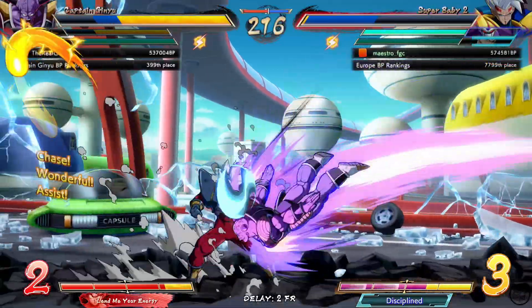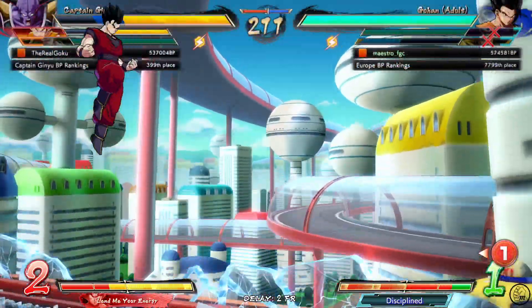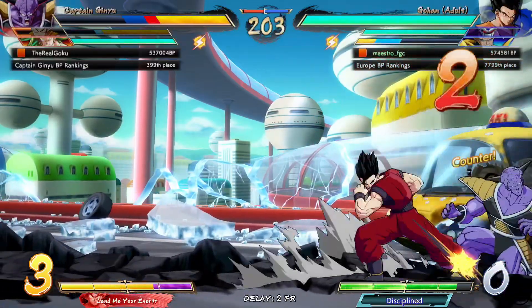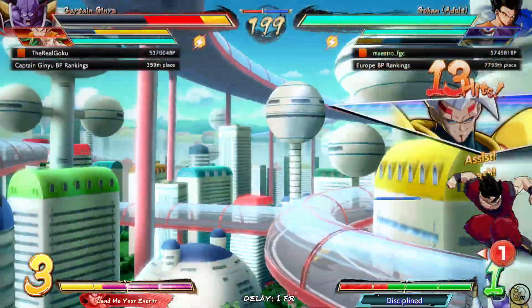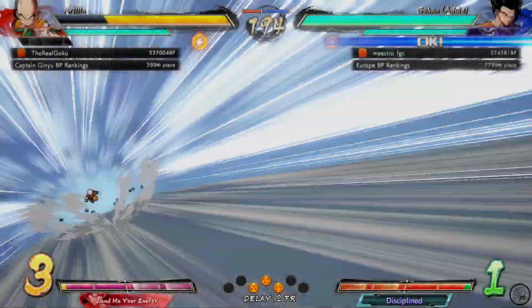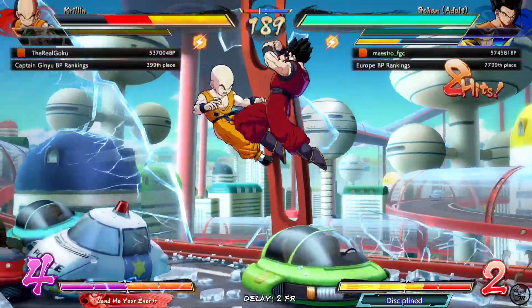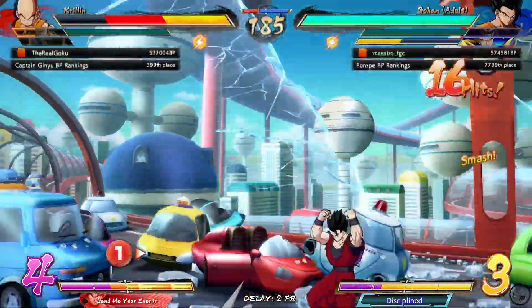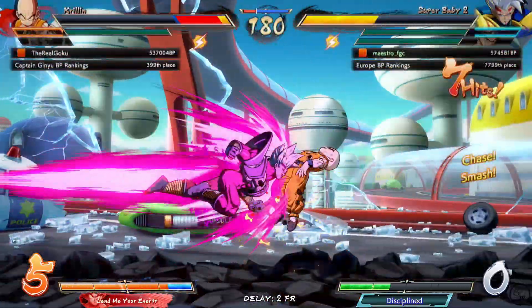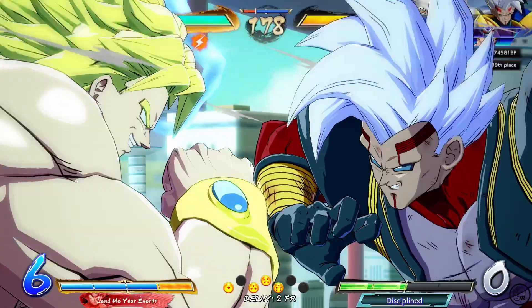I'm just gonna do what I said — forward heavy into DHC. It worked. A little Gohan stuff. Maybe he gets hit by it, and he does. I don't have any meter though. Baby 2 extension — not enough meter to kill. But he gets opened up by the overhead. I should let Baby recover that blue life for a bit and then go back. We got the opening — stall for a little bit and we should get Baby back in here.